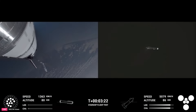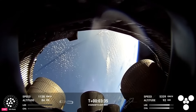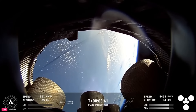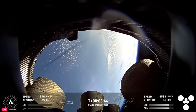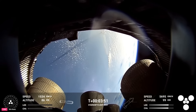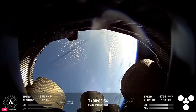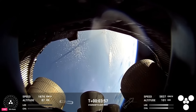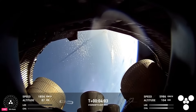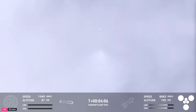Everything is looking good in Hawthorne. The crowd eagerly followed that ascent and is now watching the booster coming back. On the left hand side of your screen, that is ship continuing on its way to space. That's a camera inside the aft skirt looking at the Raptor vacuum and sea level engines. You can see the boost back burn — down to three engines. Ship on the right hand side with six engines lit, already over 100 kilometers in altitude. The booster at 87 kilometers, continuing its trek back to the landing and catch site.